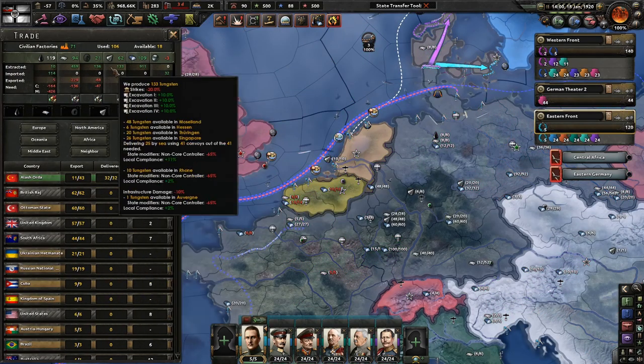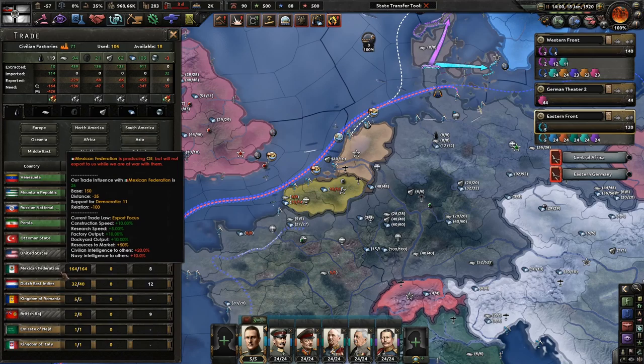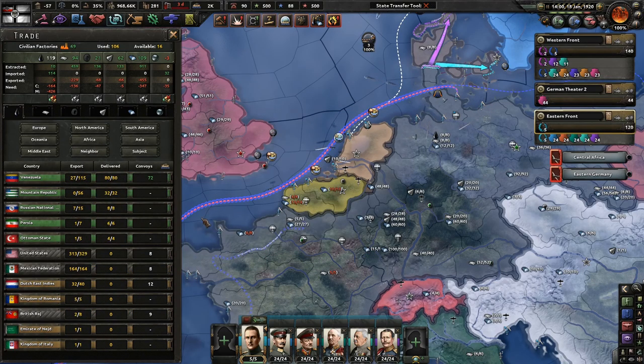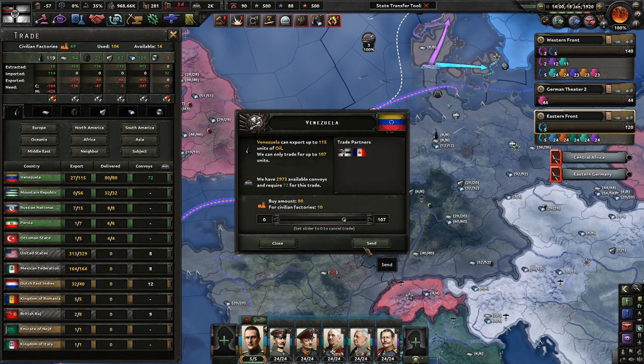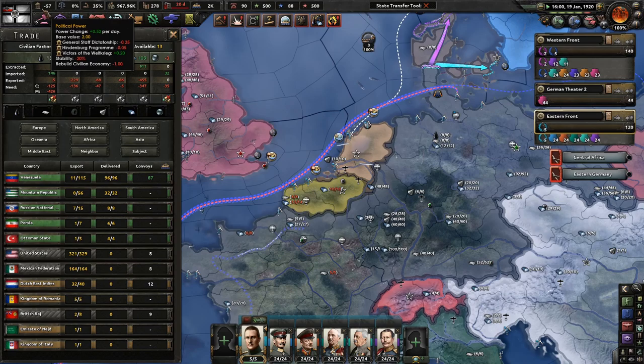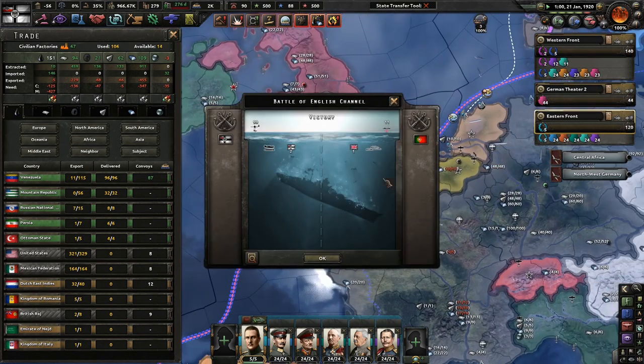We're definitely going to need more fuel - holy cow, we're going to need more fuel like crazy. So much more fuel. Venezuela's Mountain Republic is doing a great thing - thank you. Getting Romania: we'll have Romania under the Austrian boot soon enough. We do need some more political power so we can continue justifying on them.